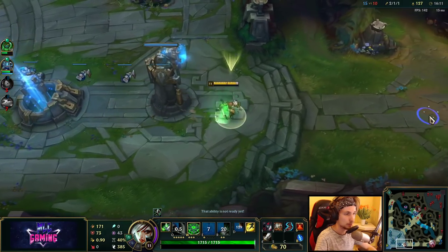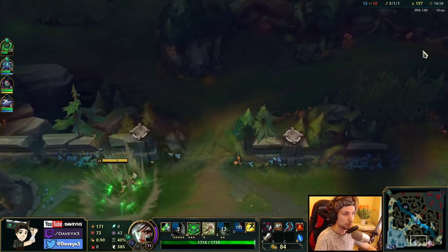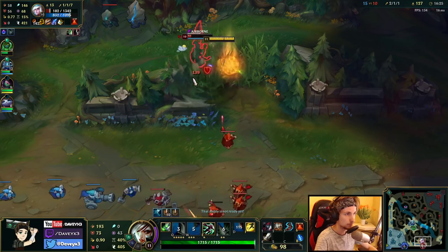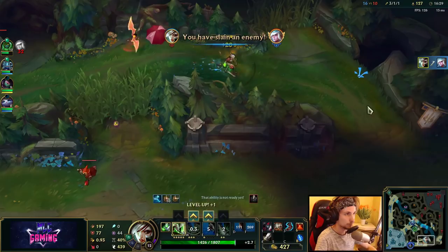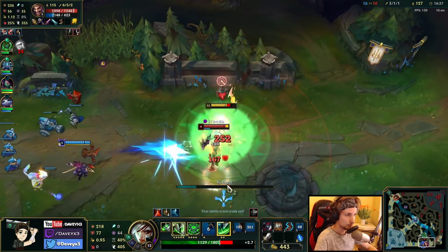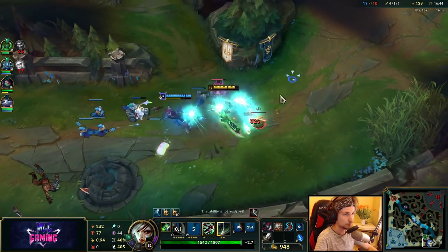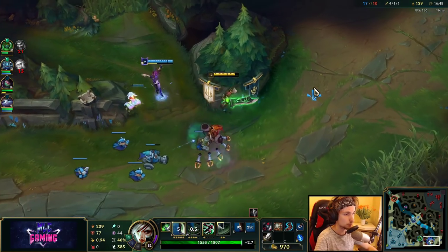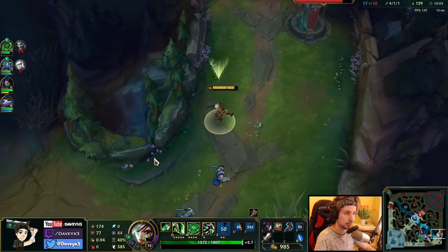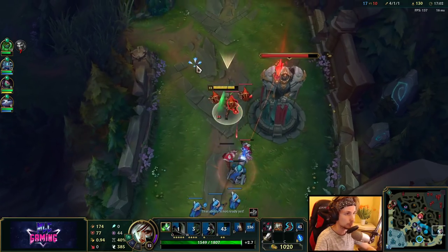Let's quickly go down bot lane. We could try to catch that Janna and Draven — I actually get my ultimate back in 13 seconds, which should allow us to get free kills here. Like, if Riven gets the flash up you can actually kill a support pretty easily with just a single combo. Even if they go back, I'd just wait for my flash and then go in and get two kills for free. It's a pretty good way to get kills after the laning phase.